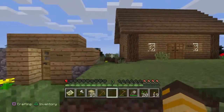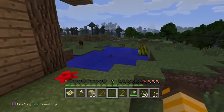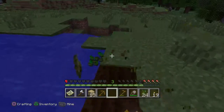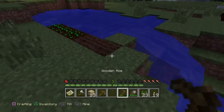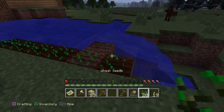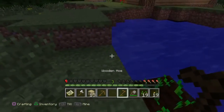It seems to be getting late, the sun's already setting. The crops next to the water - maybe that's the secret, to plant crops near the water. So let's put some more seeds down in these areas. Maybe that will help. Oh, that's already growing - that's pretty good.